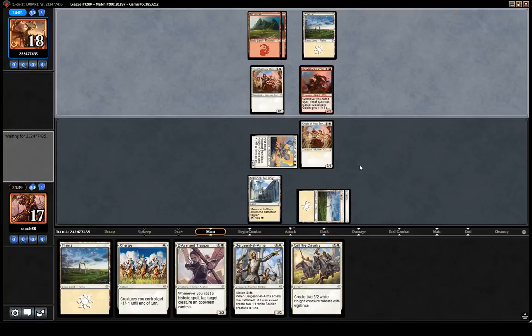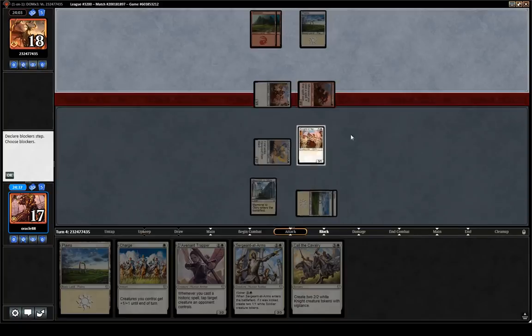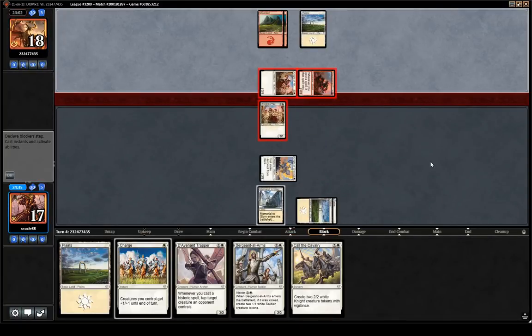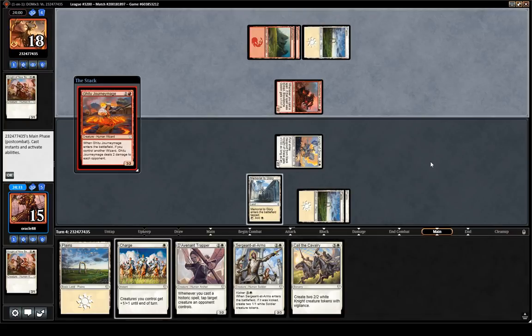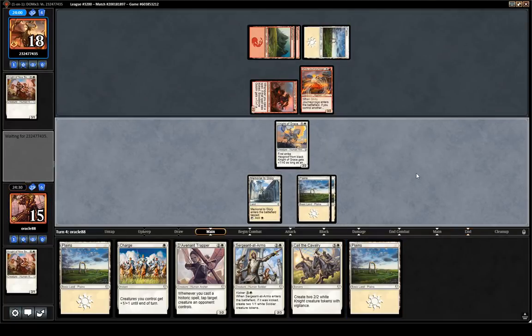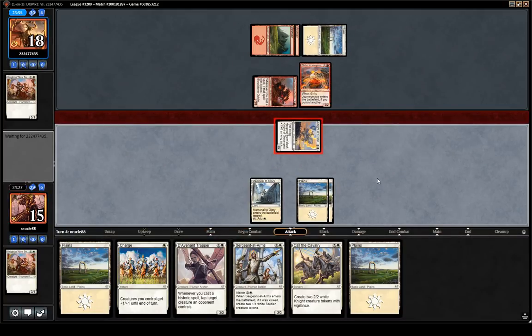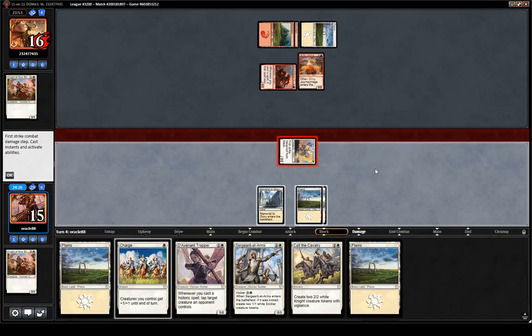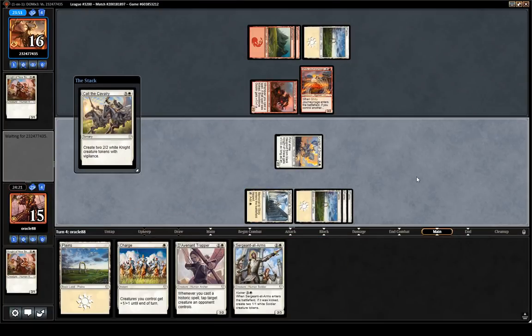And after that we can Call the Cavalry — pretty much 2 for 1 on 2 drops. Call the Cavalry really wrecks draws like our opponent's draw here. The card has overperformed so far; I mean it looks good, but it's even better than it seems.